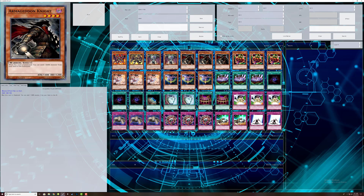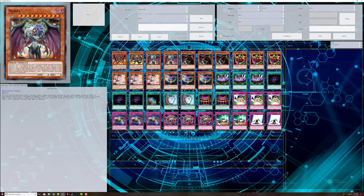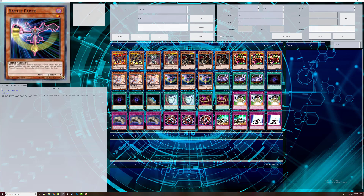Armageddon Knight: you dump UBell — pretty simple, that's the whole point of it. Mystic Tomato: if it gets destroyed by battle, special summon UBell — pretty simple. Ash Blossom, because it basically stops everything. Battle Fader to stop monster attacks and it's another shield on board.